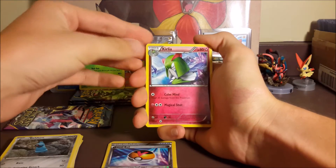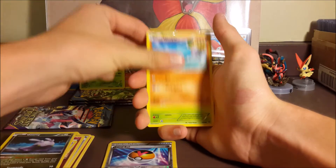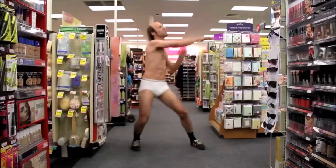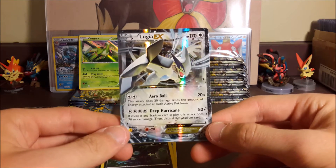Fourth pack: Kirlia, Energy Recycler, Whimsicott, Eevee, Goomy, Wooper, Spinarak, Quagsire. The reverse is a Sableye and our rare — it's a Lugia EX! Nice, pretty awesome card. Not the full art, so our hunt goes on.